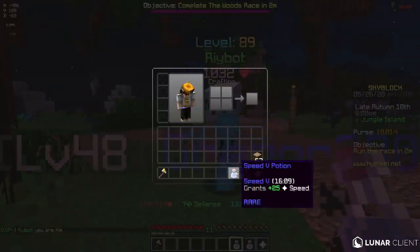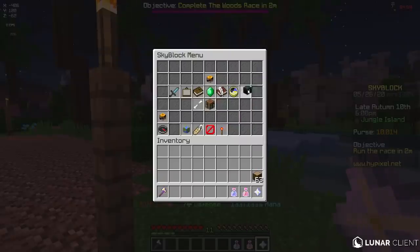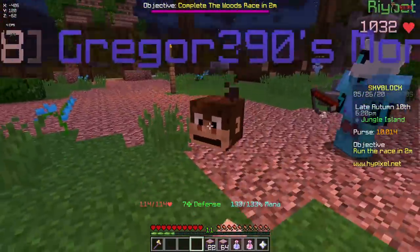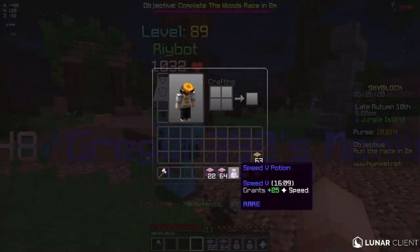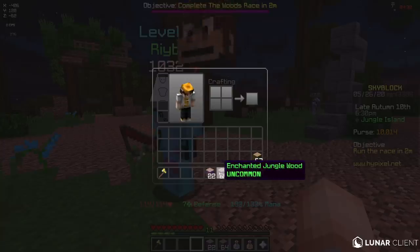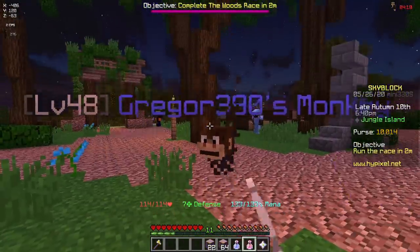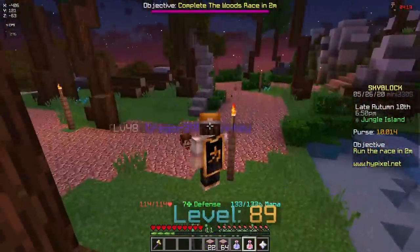I have these two potions right here and quickly before I recorded this I did one run of potions and this is how many logs I got. I didn't have the monkey pet equipped because I wanted to do a test so I can compare. With one speed potion and one haste potion you get about 86 logs in total. So now I'm gonna drink these, do one run, see how many logs we get, hopefully make some money to Bazaar flip with, and then I'll do the tutorial.